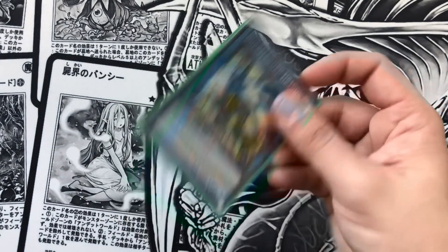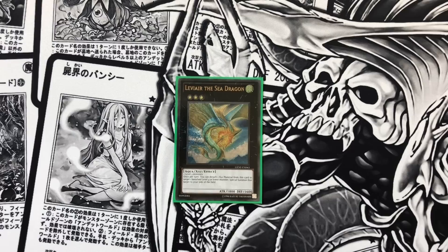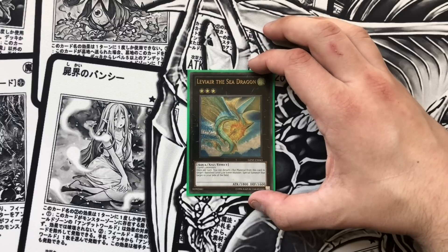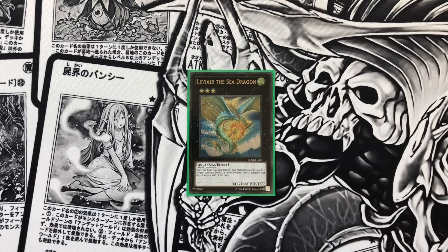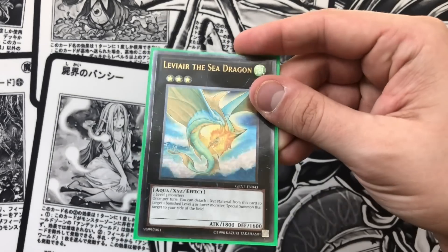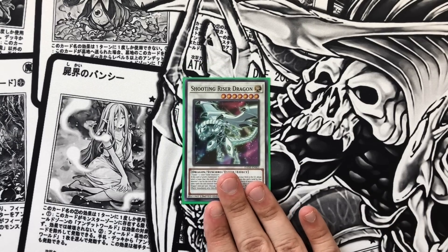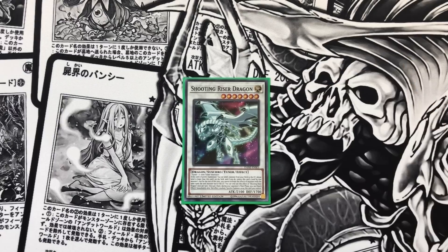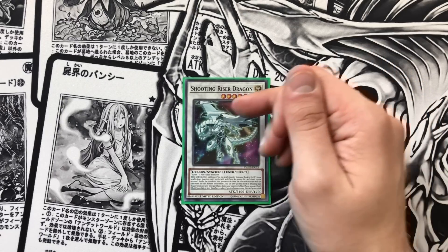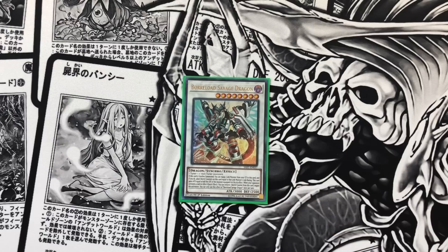Coral Dragon — do you have to explain this card? You win for free. We play the one Leviere the Sea Dragon — this is the spice we were talking about. It's two level three monsters and you detach one material to special summon one of your banished level four or lower monsters. So you detach your Sea Archiver, Sea Archiver goes to the graveyard so it's not banished, and you get a free Mizuki back. You can link this and your Mizuki into an IP, and then you've got a Mizuki back in your graveyard. We play the one Shooting Riser Dragon because this is your main target off Needle Fiber. It can foolish burial any monster lower than level seven from your deck to your graveyard, and whatever you send reduces this card's level. So this is like mini Destrudo. And then it allows you to synchro summon on your opponent's turn — of course you're going into Borrelload Savage Dragon.